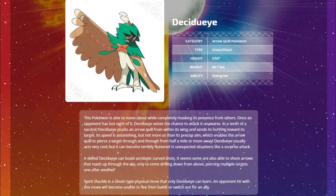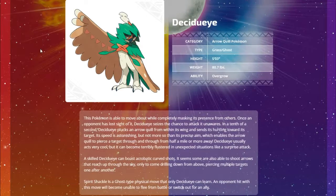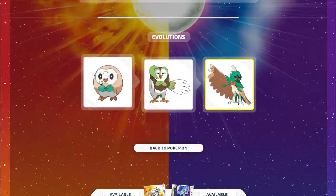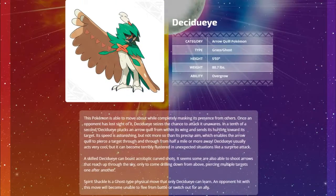Now covering everything seen in the trailer. First, the starter evolutions: Decidueye, the Arrow Quill Pokemon, Grass/Ghost with Overgrow. It can boast acrobatic curve shots. Spirit Shackle is a Ghost type physical move only Decidueye can learn - an opponent hit with this move will be unable to flee from battle or switch out. Decidueye evolves from Dartrix and Rowlet.